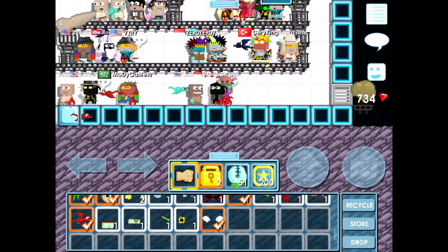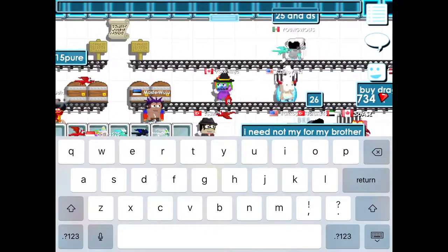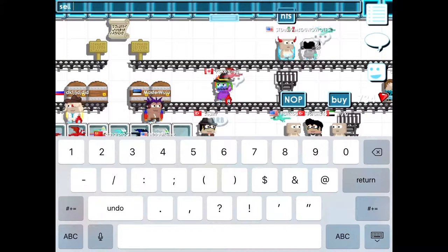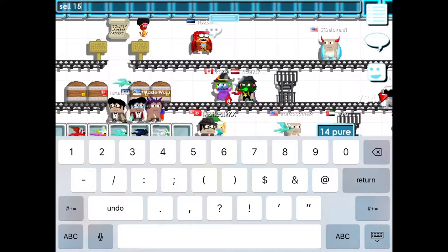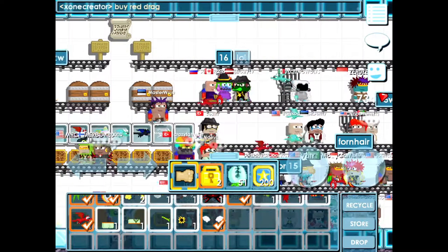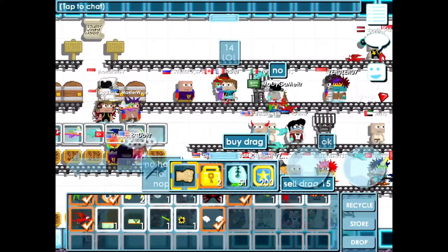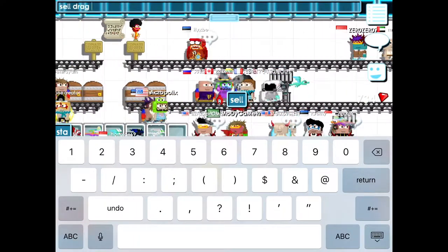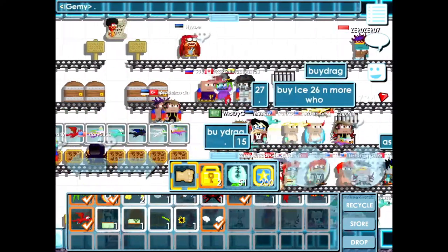Now you're gonna say 'sell' and advertise it for 15 or 16. Selling for 15 is easier, and you get one world lock profit. Selling for 16 gets you two world locks profit. Someone responds asking to buy — I say 15, they agree. Goodbye!